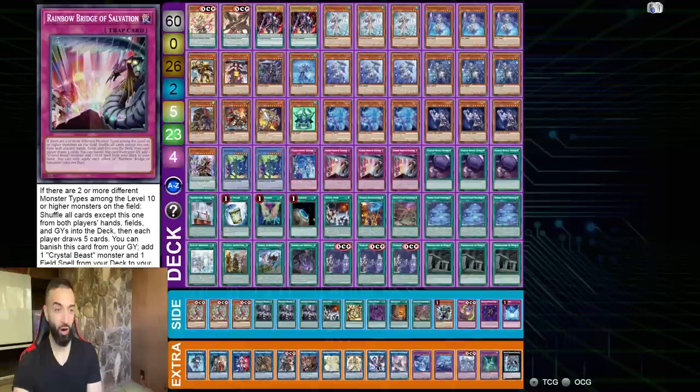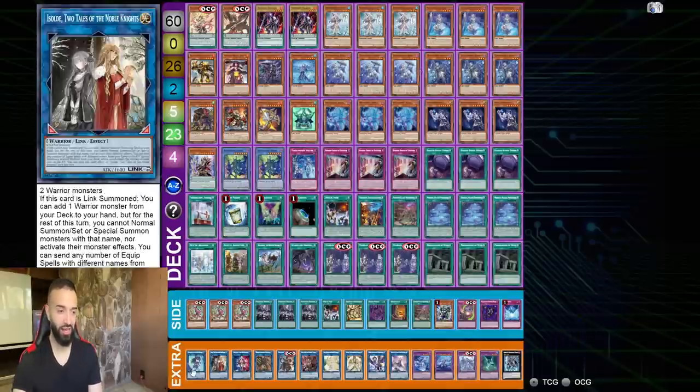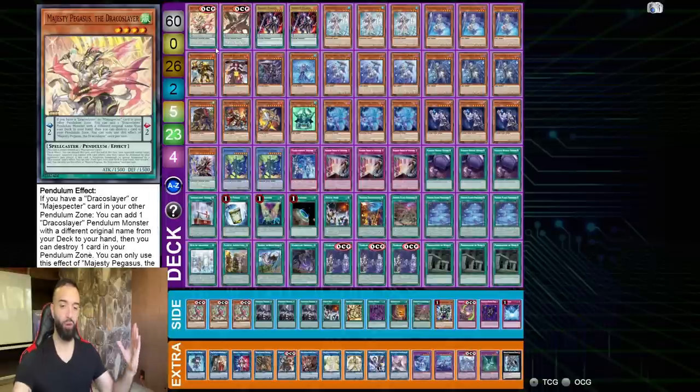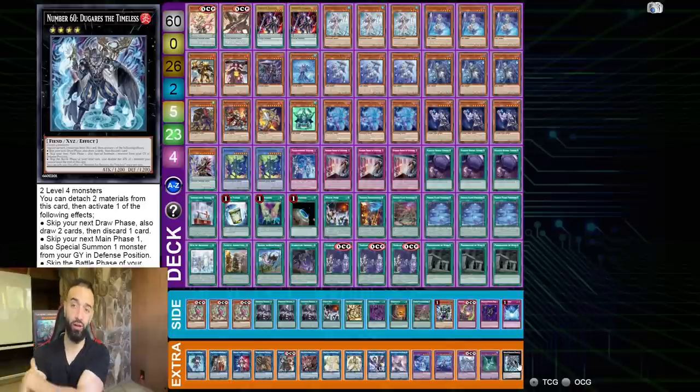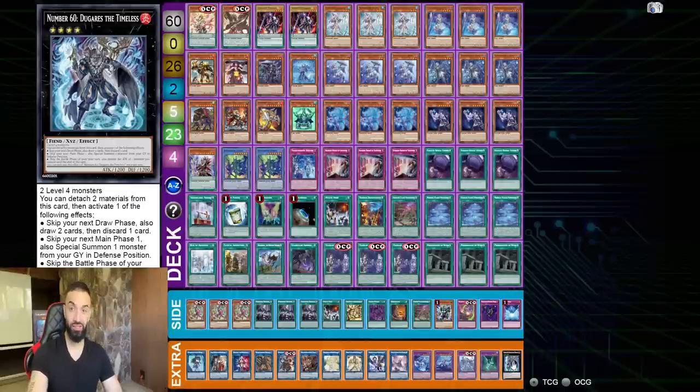The Tearlament will put Crystal Beast Emerald Tortoise back into the deck, which you then search with Rainbow Bridge of Salvation. Hard drawing these is also amazing. I really want to fit Nimble stuff in here, but I'd rather Sprite Sprint send them — because of the 60-card deck I want to make sure I get Tearlament access every single turn. This deck is so beautiful — so insane. This is the extra deck — absolutely broken.